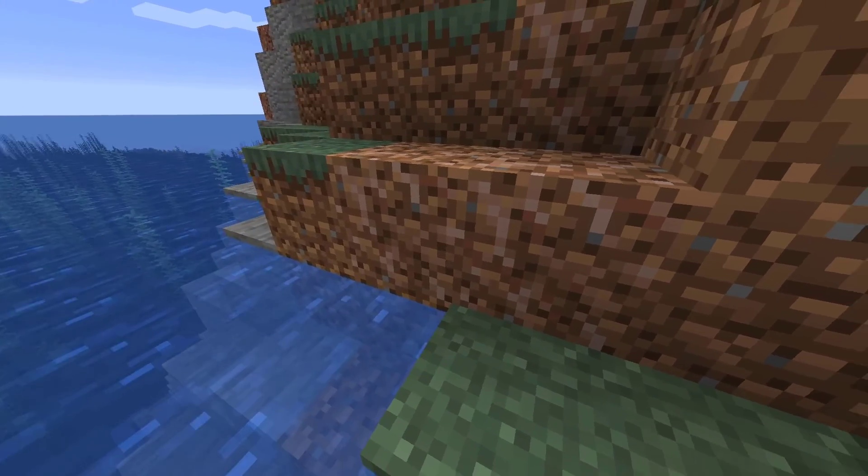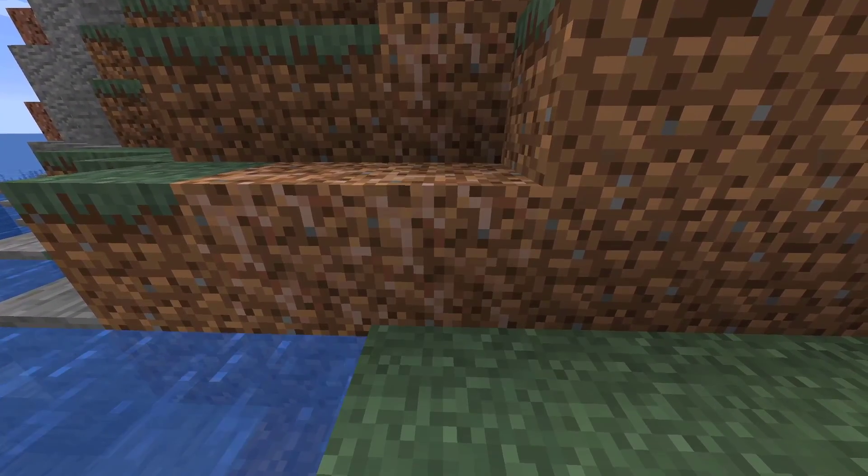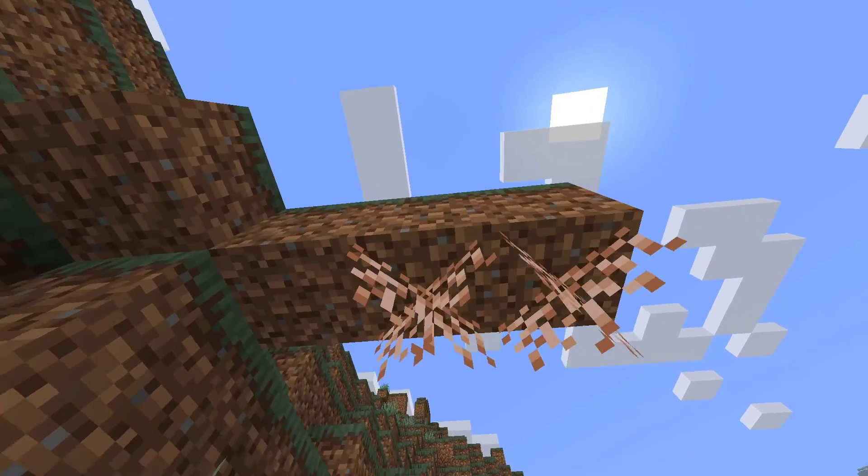There are two final blocks: the rooted dirt and hanging roots blocks. They add an extra feeling of nature extending into the caves, and are just all around nice for atmosphere.